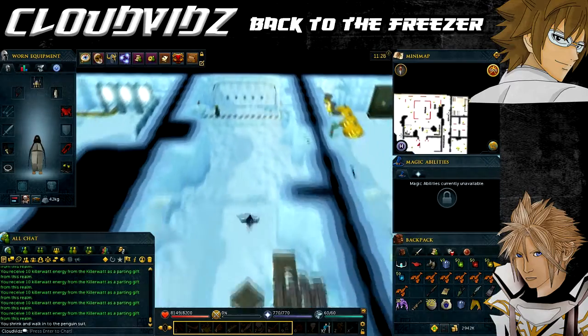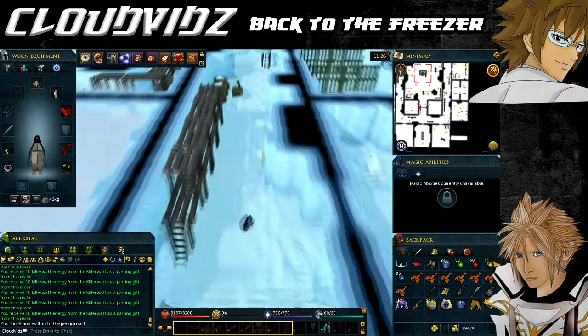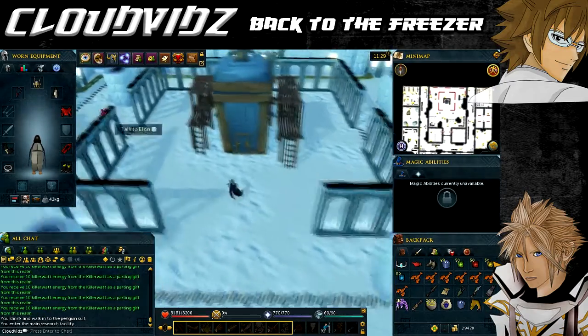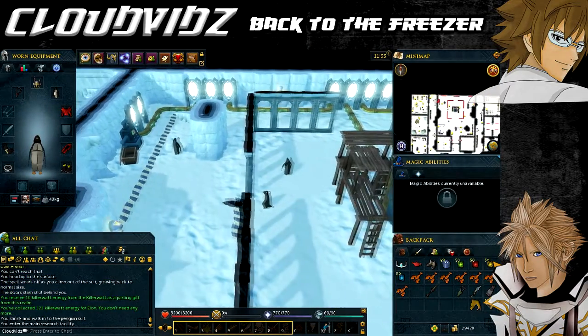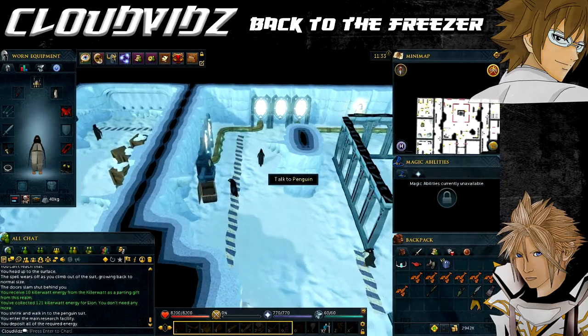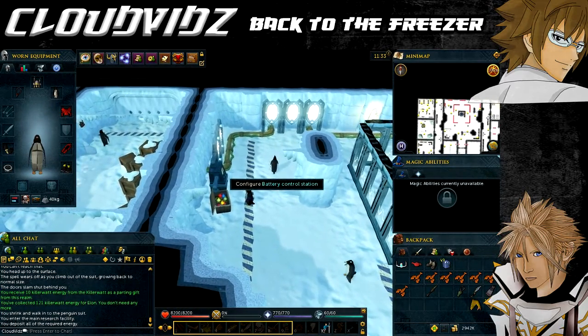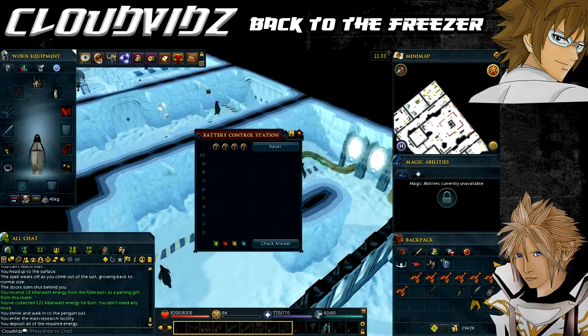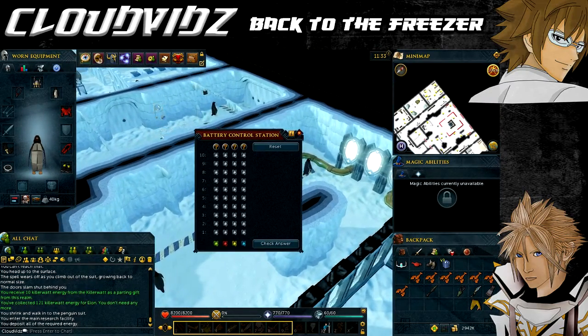Return to the secret base the same way as before: teleport to the Fremennik lodestone, take the boat to the iceberg, use the tuxedo time option, and go in the hatch. Once you have all the items, take them to Elon in the central room - he'll ask you to find a way to charge the TARDIS. Use all your bright, flickering, gleaming, and sparkling energies on the engine energy container in the northwest corner of the room. Then charge the batteries by solving the puzzle at the battery control station - this puzzle works exactly the same as the board game Mastermind, and is also similar to something in the King's Ransom quest.